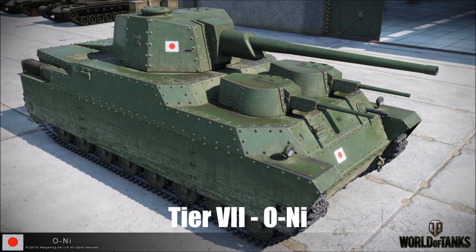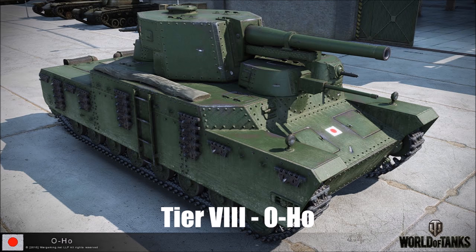The guns have mediocre reload, accuracy, and aiming time — so you may be getting the impression that these big heavies are big heavies. At tier 8 we have the O-Ho, again with very thick frontal armor, but the guns have a very fast reload for their calibers — the 150mm gun reloads seven seconds faster than the OE. It's got great gun depression over the sides and the mini turrets on the front are very tough and are not weak spots, but those mini turrets limit gun depression over the front to as little as minus one degree. Both guns have poor accuracy and the tank is a huge, easy target with poor mobility.